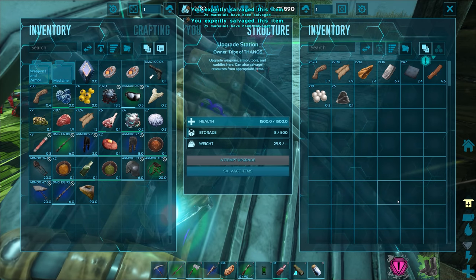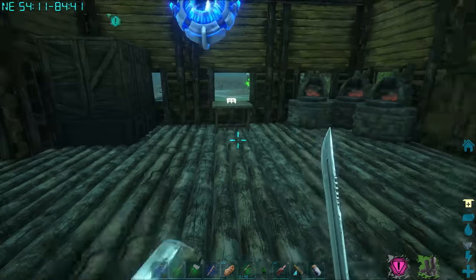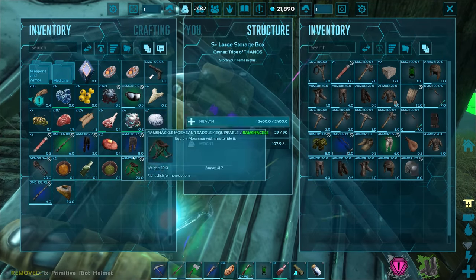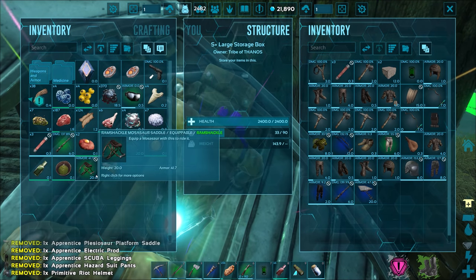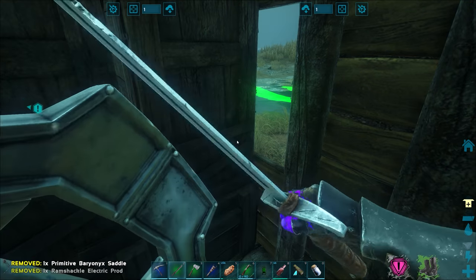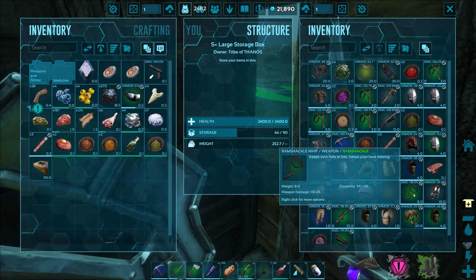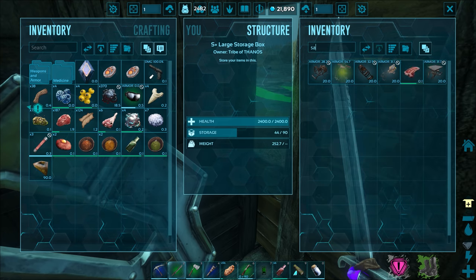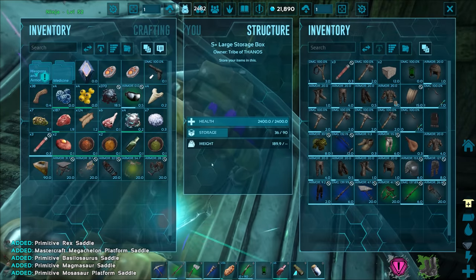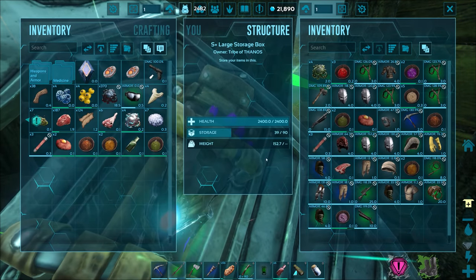We just got a bunch of hide, fiber, metal, and polymer. Let's put the extra armor, prods, and saddles in the chest over here - actually the rare valuable stuff chest makes more sense for the saddles. We got these hazard gloves, which is good. I just need the hazard helmet - that'd be a really good one to have. Let me put the structure up as well.